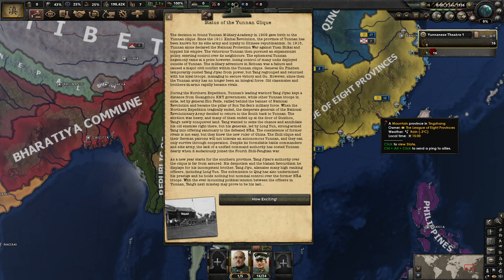During the Northern Expedition, Yunnan's leading warlord Tang Jiao kept a distance from the Guangzhou KMT government, while other Yunnan troops in exile, led by generals, rallied behind the banner of the National Revolution and became a pillar of Sun Yat-sen's military force. When the Northern Expedition ended, desperate generals decided to return south back to Yunnan. Tang wanted to seize the chance and annihilate his old enemies, but his generals, led by Long Yun, strong-armed Tang into offering sanctuary to the defeated NRA. The new ruler of China would not tolerate an autonomous Yunnan, and they could only survive through cooperation.